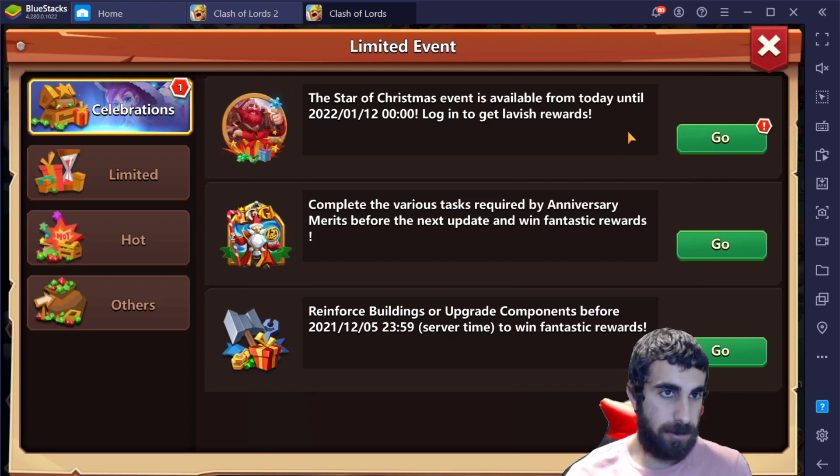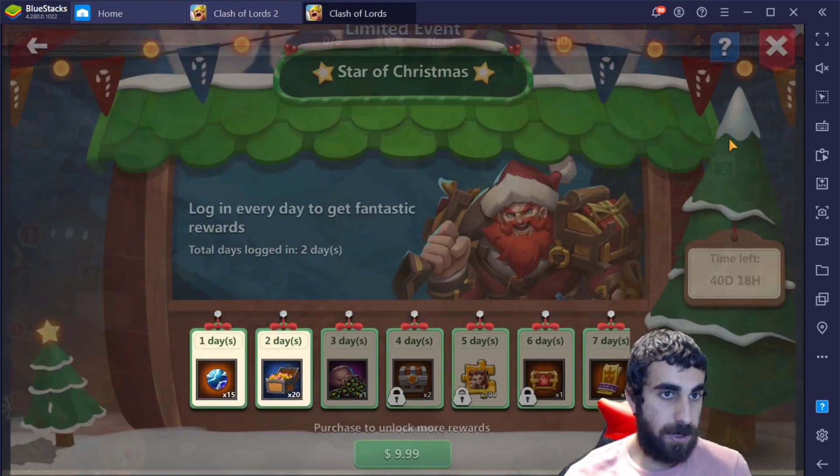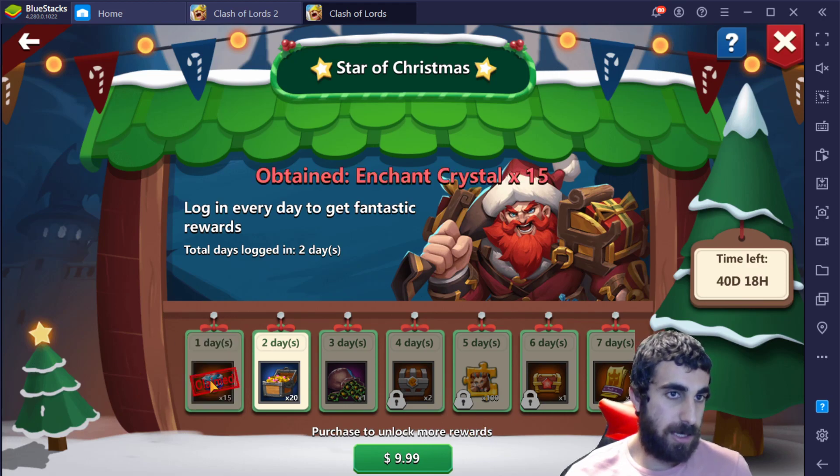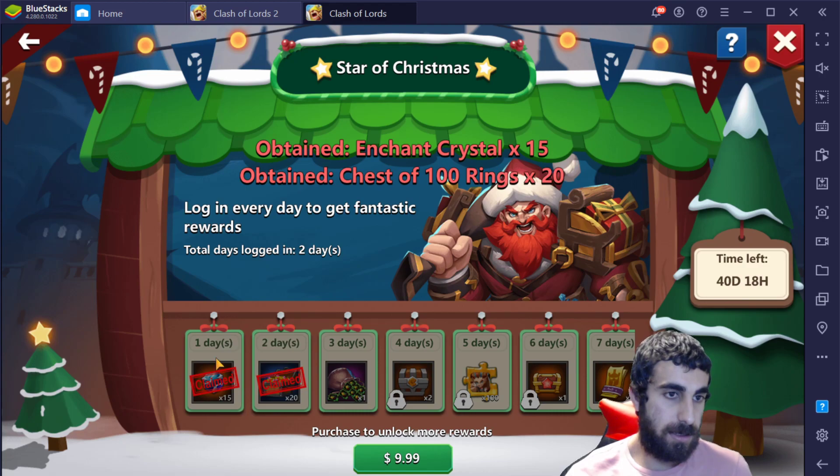Alrighty my friends, there's a little confusion between the Star Christmas event and I'm here to clear it up for you. As you can see, it says log in every day to get fantastic rewards. The $9.99 is just incorrect — you can also get free rewards just by clicking it, and then clicking it again, so that's two days.